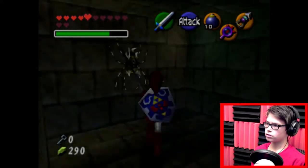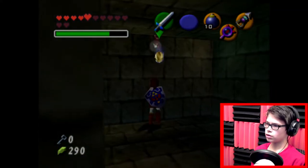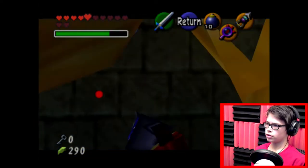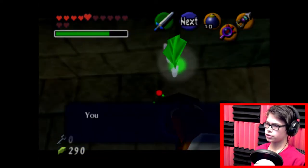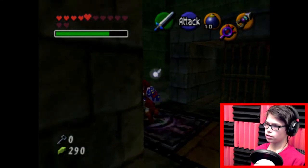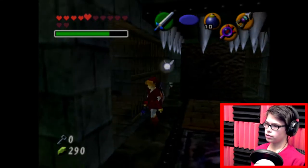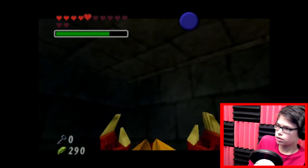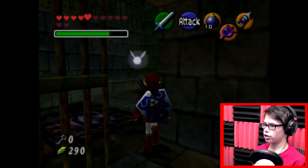We can get this Skulltula. They always put them just a little bit too high, so I actually have to use my stuff — it takes longer. Now this chest doesn't really have anything too special in it, I think. Yeah, just my lair. It's not too great.